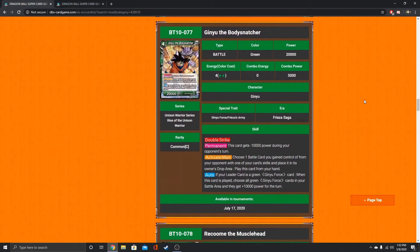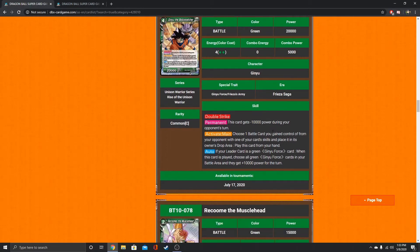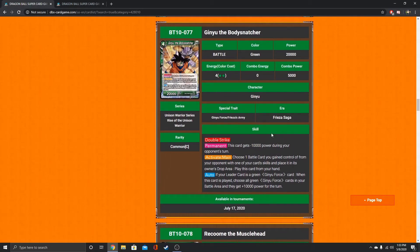Ginyu, the Body Snatcher — this card gets minus 10k power during your opponent's turn. Activate Main: choose one battle card you gained control of, and your opponent plays this card from their hand. So basically you get rid of one of your opponent's battle cards that you gained control of, then just play them — 20k double strike for free, potentially. If your leader card is green Ginyu Force, when this card is played, choose all green Ginyu Force cards in your battle area and they get 10k power for the turn. We've now had three Ginyus that do this — one in yellow, one in red, and now one in green.